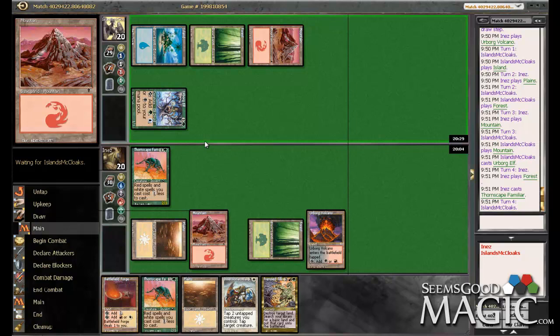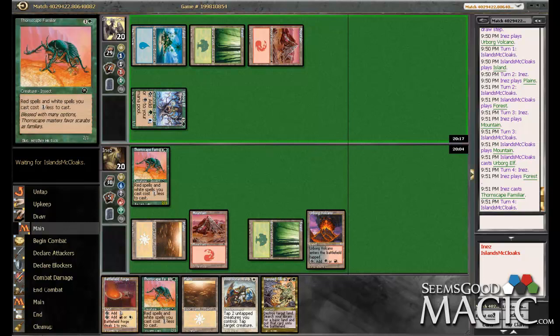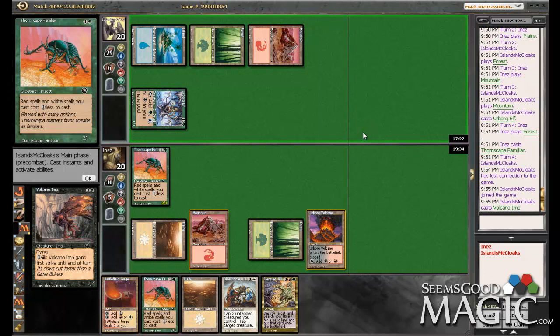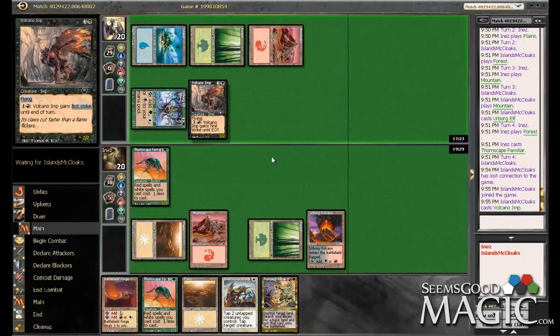And if we have some way to deal with this guy, he might be in a world of pain. Then we top deck the dragon again — that'd be sick. What is his 4-drop? He's scaring me here. Our opponent lost connection, came back, played a Volcano Imp — which is really not that bad at all.